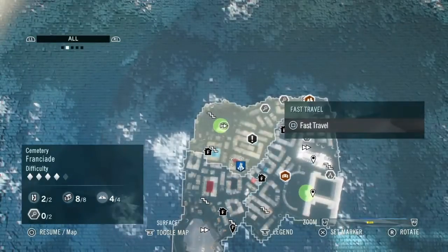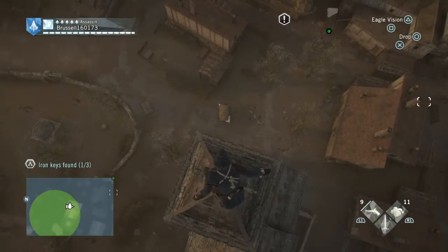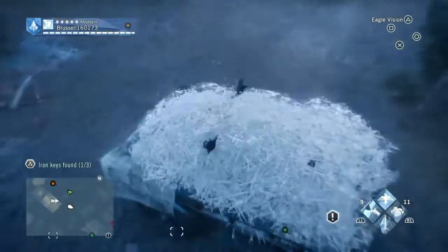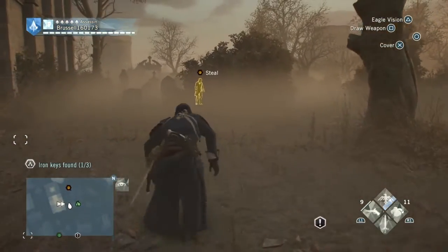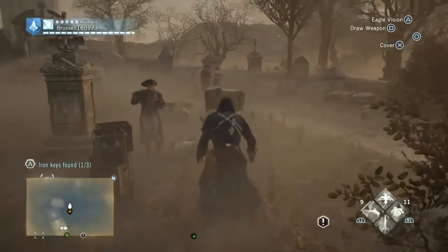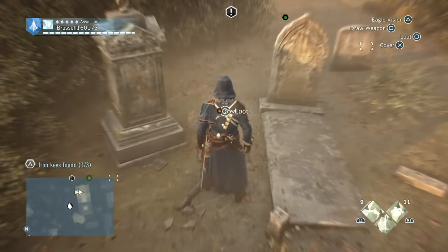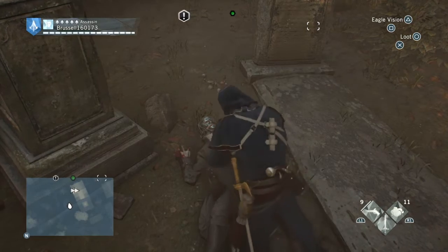If you then want to fast travel out of there and go to the fast travel point at the cemetery, which is here, you can jump off here and you'll see, if you use your ego vision, there's a guy standing over here. And if you're careful like I was, you can run straight in and kill him without a fight. Like that. So that's him dead. We can loot him. And there's one more left.